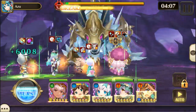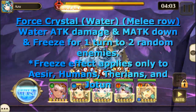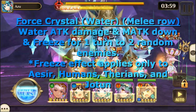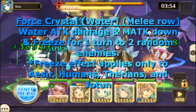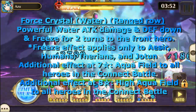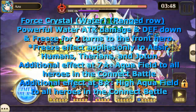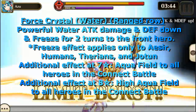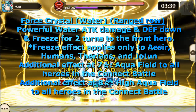As far as the crystals go, the melee row of crystals does Water Attack Damage and Magic Attack Down and Freeze for one turn to two random enemies. Freeze effect applies to Aesir, humans, Therians, and Yotan. The ranged row of crystals is Powerful Water Attack Damage and Defense Down and Freeze for two turns to the front hero. Freeze only applies to Aesir, humans, Therian, and Yotan.